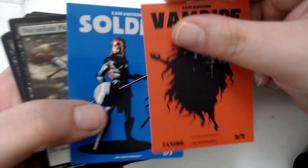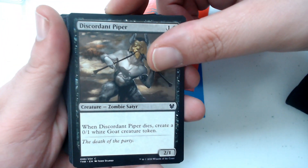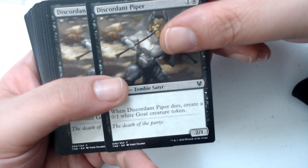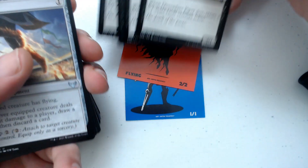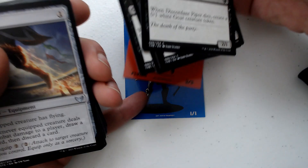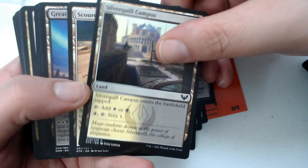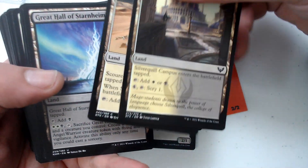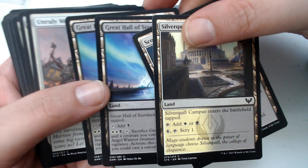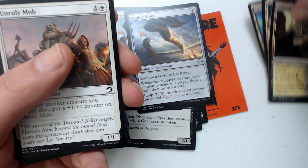You also get a couple tokens — a soldier and a vampire. I'm going to go through these real quick. You get several copies of each card, or at least a couple copies. You get four Discordant Pipers. You get that goat — I didn't get a goat token, which is kind of silly. Zephyr Boots, two of those. Silver-Coil Campus, Scoured Barrens, Hall of Starnheim, and Great Hall of Starnheim — so you get some dual-colored lands there.